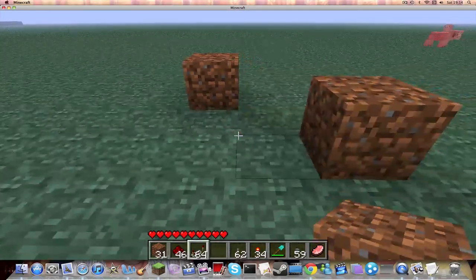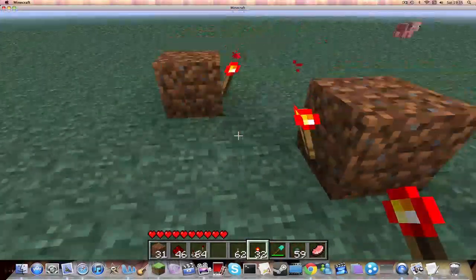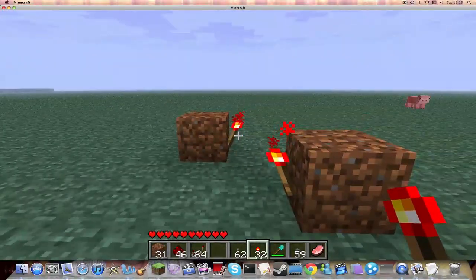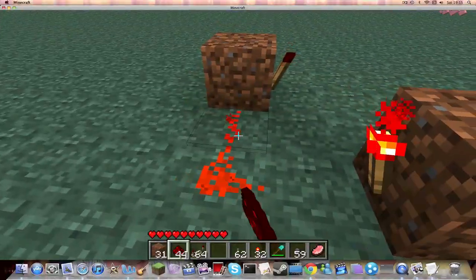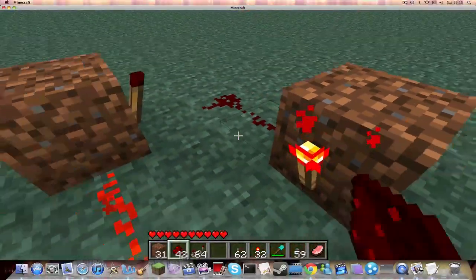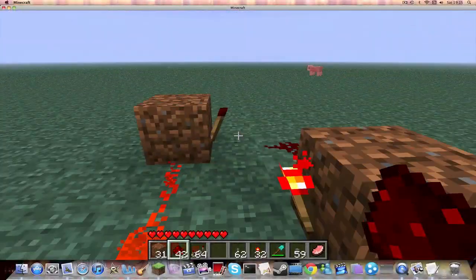The first thing you're going to want to do is build an SR latch. Do it exactly how I'm doing it, just so you don't get confused. I'll do it quite slowly for you. So there you go, that's what you need to start with. You're going to have this torch on and this torch off.